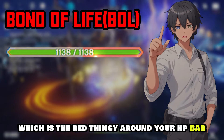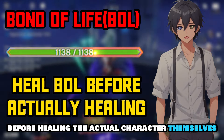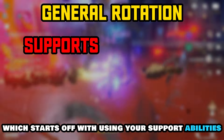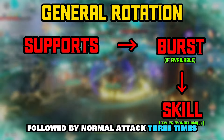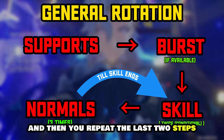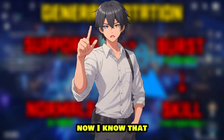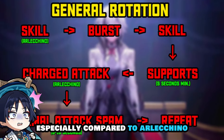Before we start, I'd like to mention two things. First is the bond of life mechanic — the red indicator around your HP bar that needs to be healed before healing the actual character. Second is her general rotation, which starts with support abilities followed by Chlorande's burst if available, elemental skill twice, normal attacks three times, and then you repeat the last two steps until the skill duration ends.